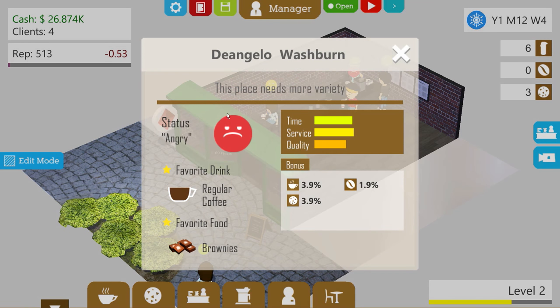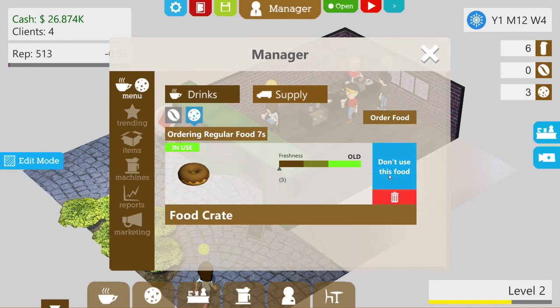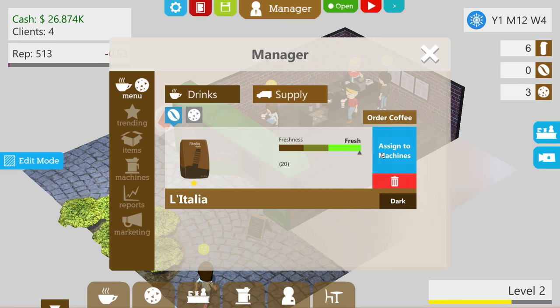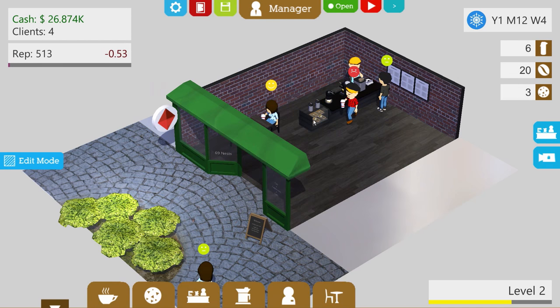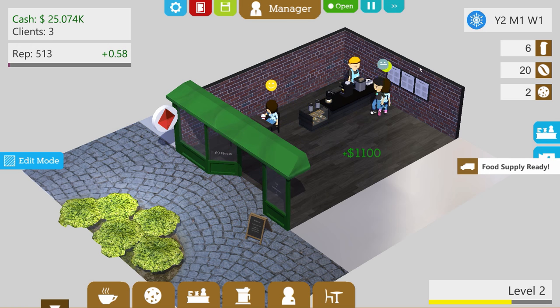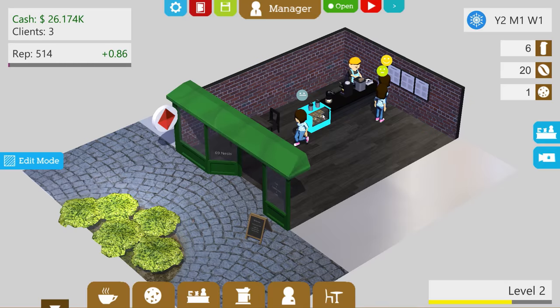Let's assign the new coffee over here. We need some espresso too, so we'll assign that as well. The quality of the food is kind of bad, but we're waiting for our next round of food to arrive. Food supply is ready! He's not too happy — the quality of the food. Our reputation is actually taking a bit of a plunge now. Time to remove, remove, remove!